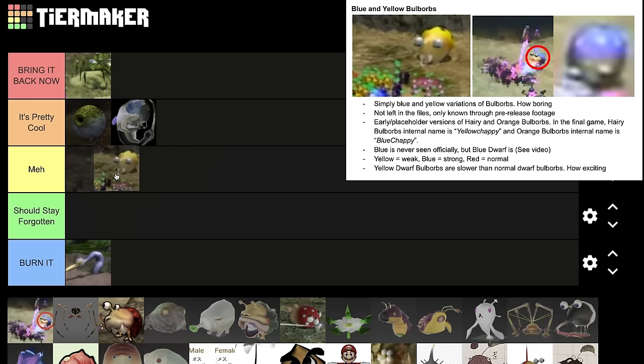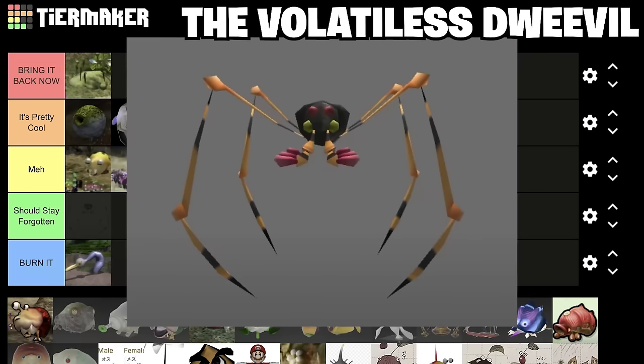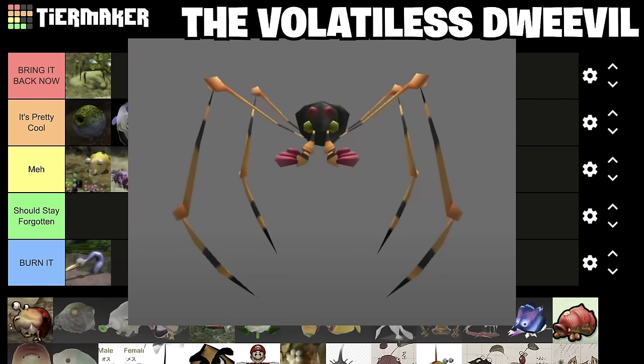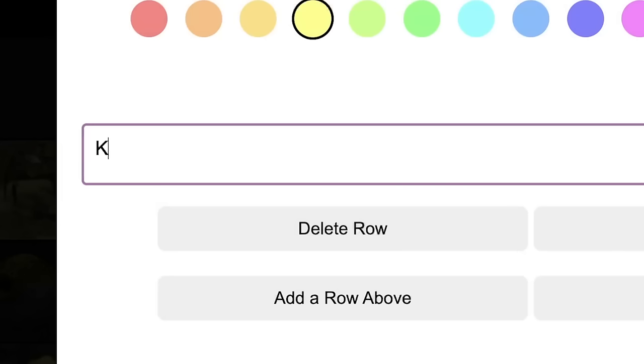I kind of agree — this is textbook meh in my opinion. Next, the Volatile Dweevil — basically a suicide spider without the suicide. Bring it back, because it has its own niche and players will be impressed when they see it in-game. Not above the Kingback, though. Kingback gets his own tier. Also, in your video you said that the Fiery Baldwax was supposed to be a boss, because there was an actual boss model for the Piklopedia left in the game.